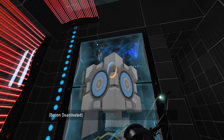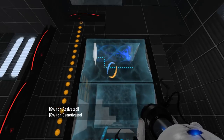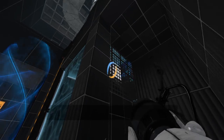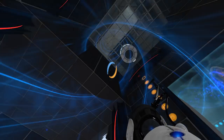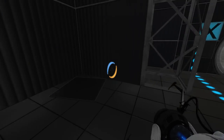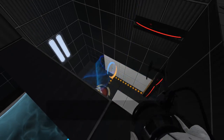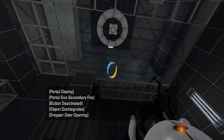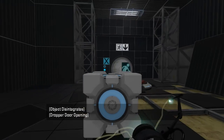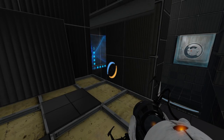Alright, let's try this again. Put the cube on the button. Press this. Walk around, shoot that. And then get up here. Alright, I'm up here now. And then we want to fizzle the cube, right? Yeah. There we go. That was strange. Well anyway.